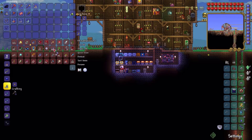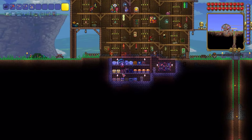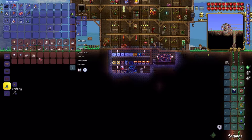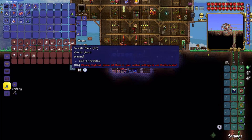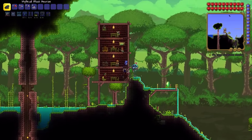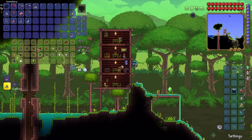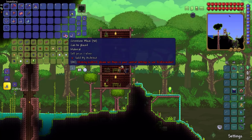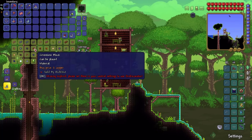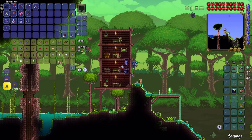So for the spawner, we need 40 Bladed Gel and 40 Crimtain Blocks, which we should have plenty of. Okay, it turns out we don't, so we're just gonna buy some. Yeah, there's two of them, and we bought ten more than we needed. Okay, we're good. Oh wait, we have the Mystic Frog.